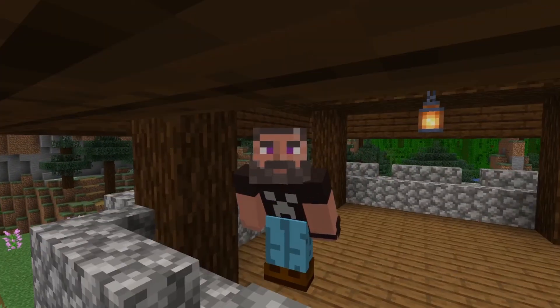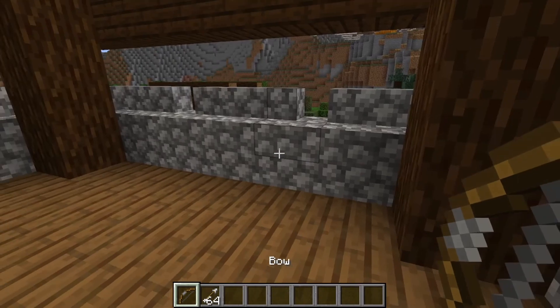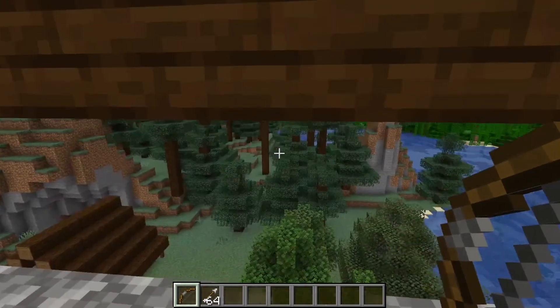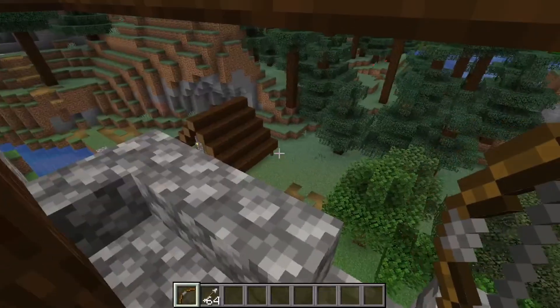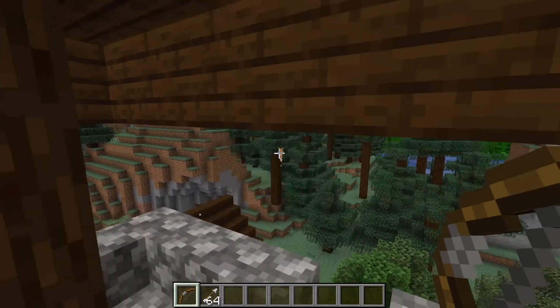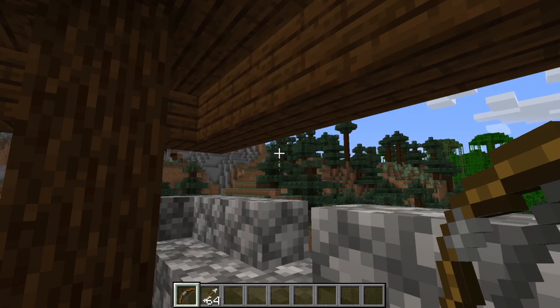Let me show you some cool features of this tower. When I built this tower, I not only want it to look nice, but I also want it to be functional. If you are building a tower like this in your own survival world, a design like this could make it easier for you to take care of hostile mobs. So if you have creepers or pillagers that spawn near your base, this tower will give you a nice vantage point for taking care of those hostile mobs.